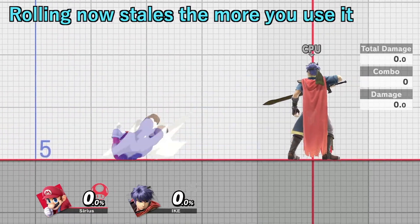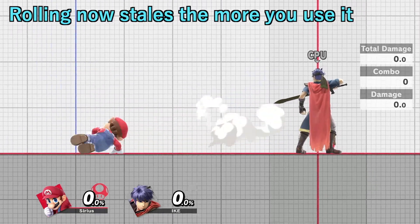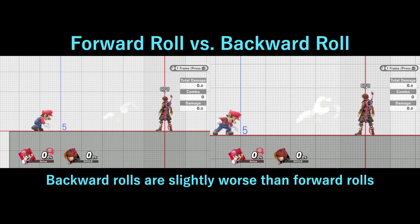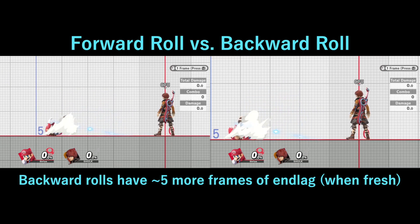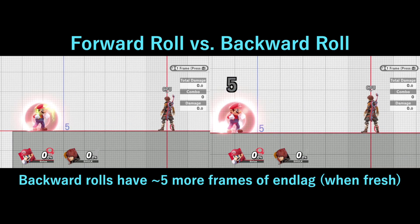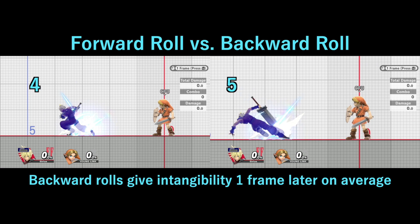Rolling gets stale the more you use it, meaning you suffer more end lag and have less intangibility the more often you roll. In addition, backward rolls are now slightly worse than forward rolls. Back rolls have 5 more frames of end lag on average than forward rolls when they're completely fresh. Back rolls also make you intangible 1 frame later on average than forward rolls.